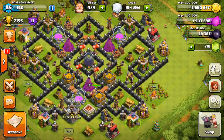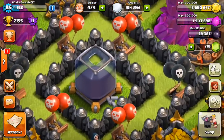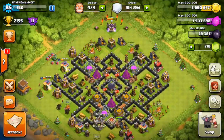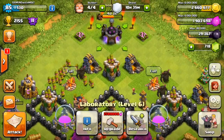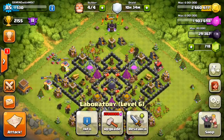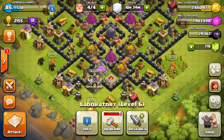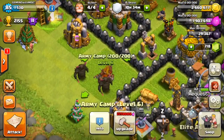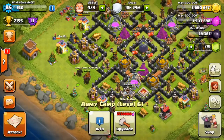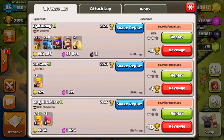As you know, the whole point of this base is to protect my lovely little dark elixir storage in the middle — I've got almost 30,000 right now and I need 60,000 to research my golems, so I'm halfway there. I've got some pekka-archers trained up: a little strategy I love — 50 archers and 6 pekkas — great for clearing out and whatnot. We're gonna go ahead and watch this defense replay.